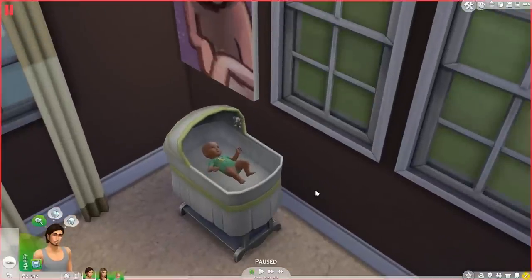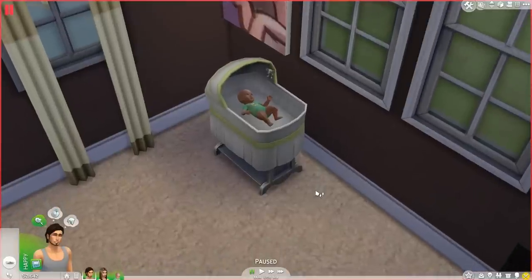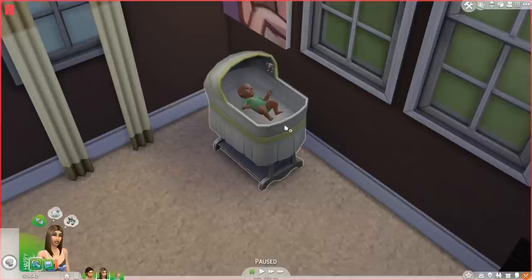Pretty much when you have a baby in The Sims 4, unfortunately they're stuck in the bassinet, which is really disappointing. But there are so many interactions — thank you, EA. I am very disappointed that there's no toddlers and we can't take them out, but there are so many interactions. We have talk, rock, make silly face, cuddle, coo, bounce, change diaper, bottle feed, age up, and show off. And Candice can actually breastfeed if she wants to.